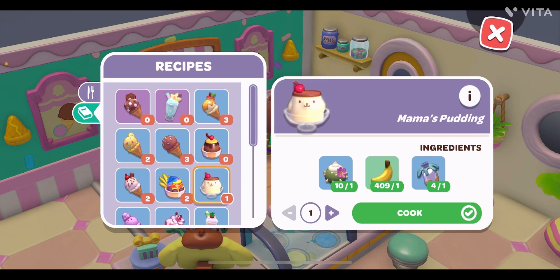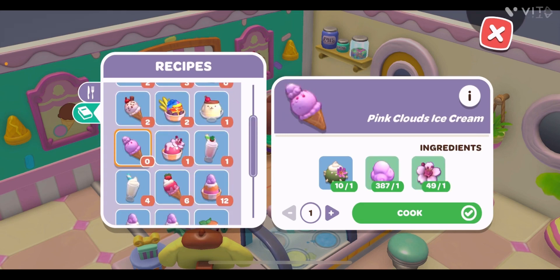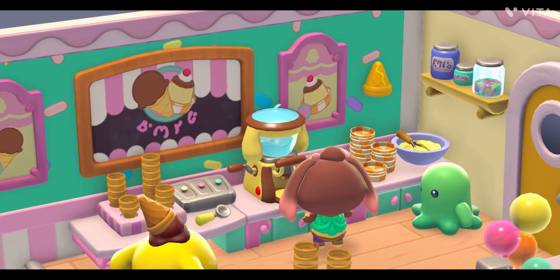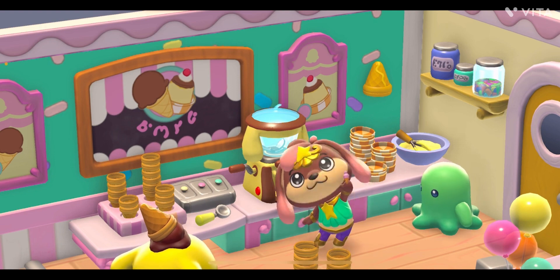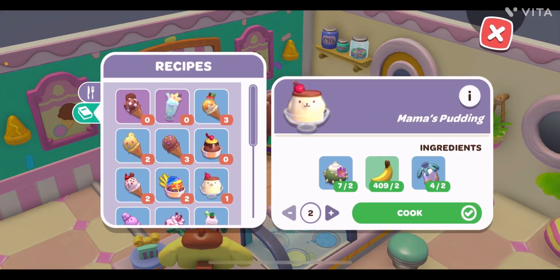Here is Mama's Pudding — these are the ingredients needed. And here is the Pink Cloud Ice Cream, which needs these ingredients. The last one is Sakura Flower and the middle one is Cotton Candy. You can get Cotton Candy from the Cinnamon Roll area, and for Sakura you need to check the mountains behind the Oasis Island. We need three ice cream, so I'll cook three. I already have one Mama's Pudding so I'll make two more.